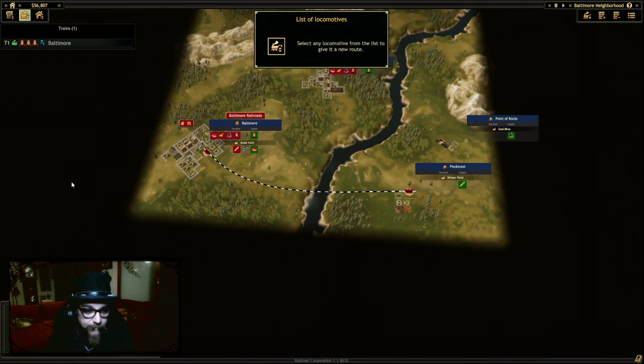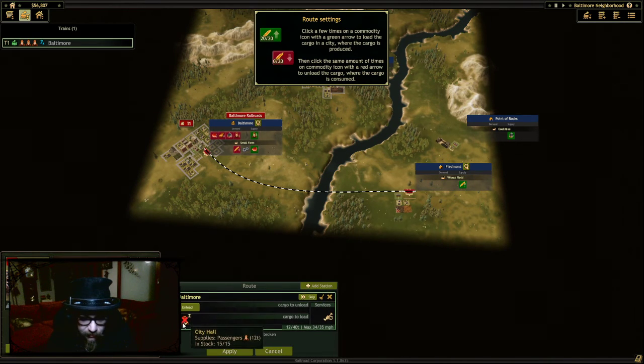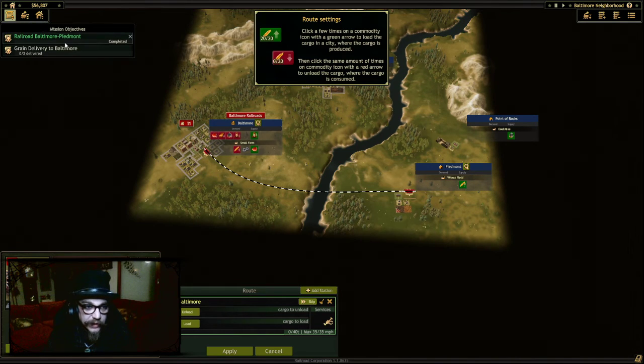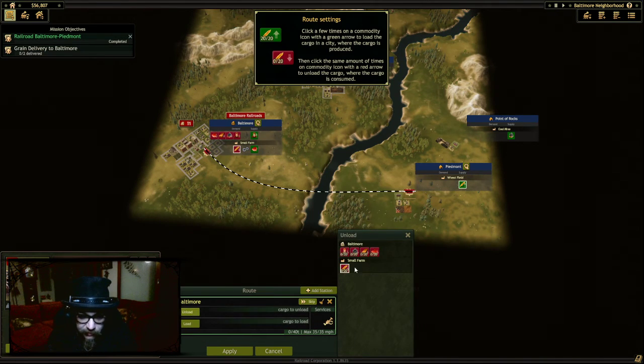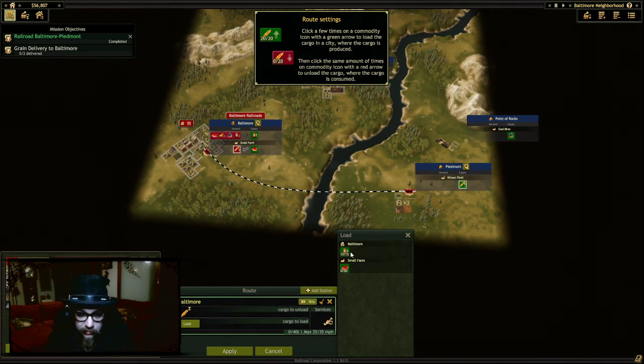Select this. List of locomotives — turn that off. This train, they're going to turn all this off because this isn't what we're meant to be doing. We're meant to be doing grain. The objective says we need to deliver to Baltimore — this is Baltimore. We need to unload grain. We can load some meat but then it says the balance is broken. I'm a bad person.